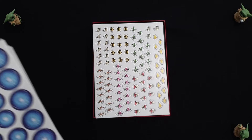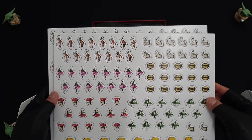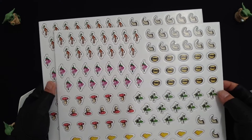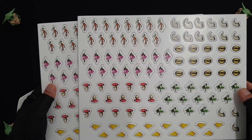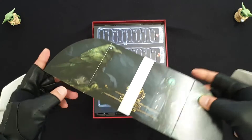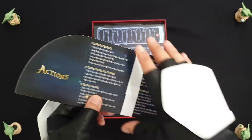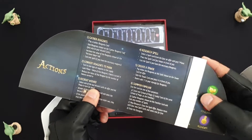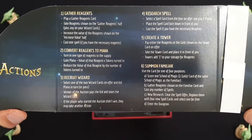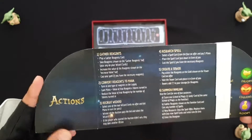But other than that, the rest of the production quality is pretty good. Here are the reagents — this is our primary commodity, the resource we gather to then sell back to the market to get our mana. This is the token to hide your money. The neat part about this is it shows you 6 actions, but technically I believe there are actually 9 different actions you can choose, which we'll go through when we get to the cards.